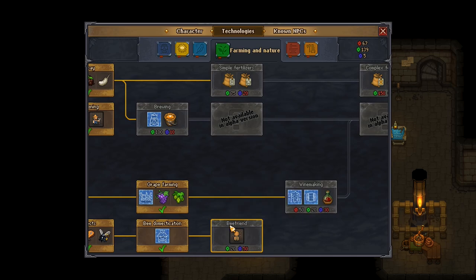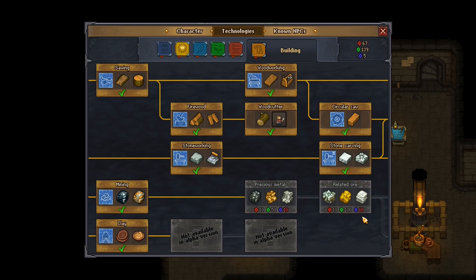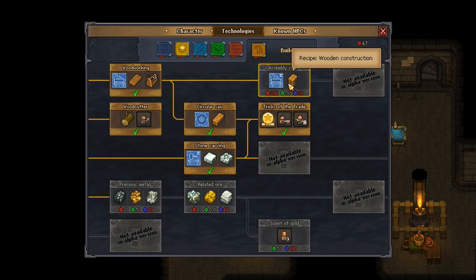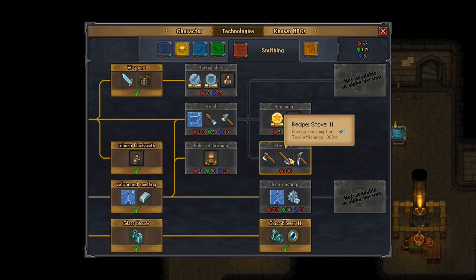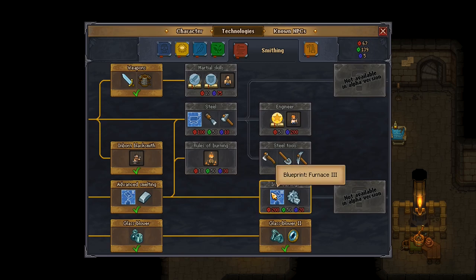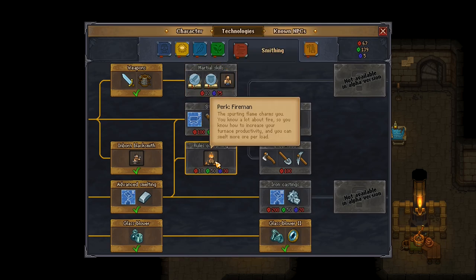I need blue points in order to do that and I don't currently have any — only five points. Lifestone, sulfur, pyrite, gold, silver, recipe for graphite — that's what we use coal to make graphite, which we need for steel. There's 100 red right there. We've already got the metal anvil. There's also a fireman skill spurting flame charm to increase furnace productivity.